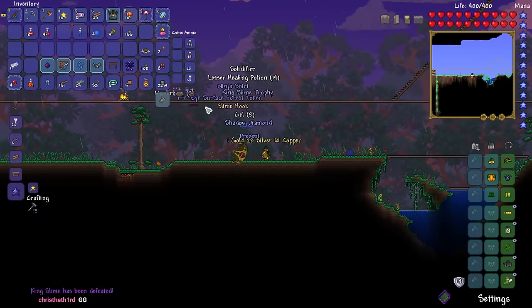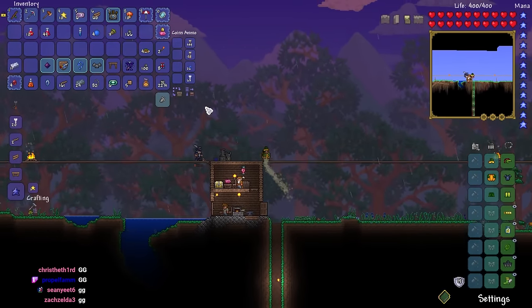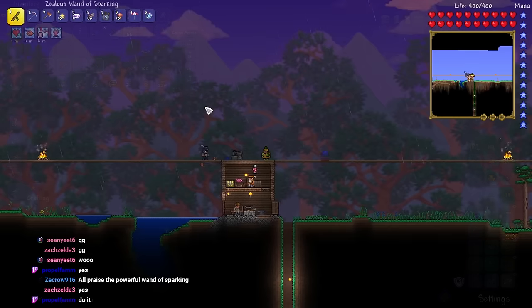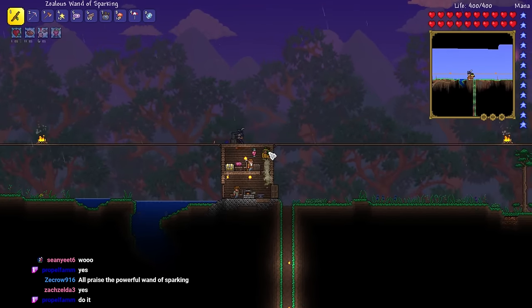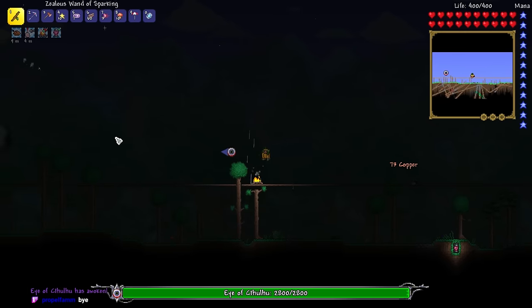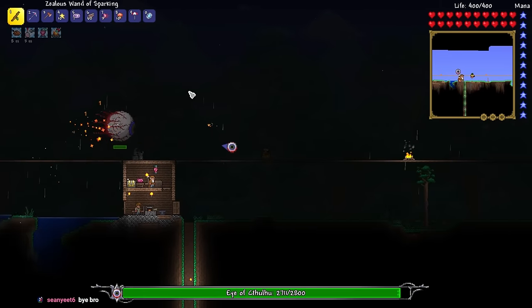Next up, Eye of Cthulhu — that one might be a mess. We have three summoning items and a Swiftness Potion. I'm feeling like we can do this. And just like that, we are right into the Eye of Cthulhu fight after waiting for night.